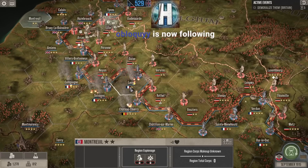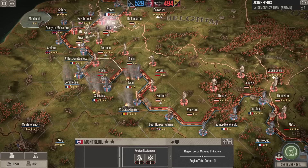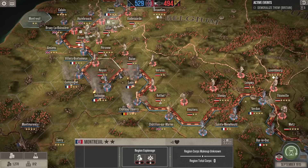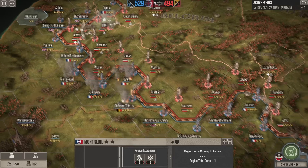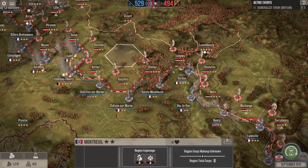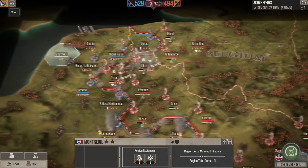In the south, things haven't gone as well. The French have attacked and taken the hex of Léon, which has sort of exposed a bit of a soft underbelly of our front line. No immediate concern of them cutting troops off, but it's not a great situation with this hex jutting into the center of our line. There have been other attacks near Nancy and Colmar — we've attacked Sunt Minehold a couple of times to very little effect.